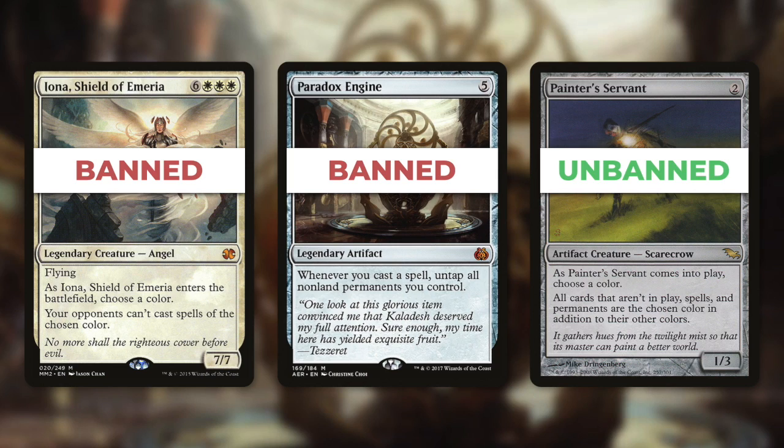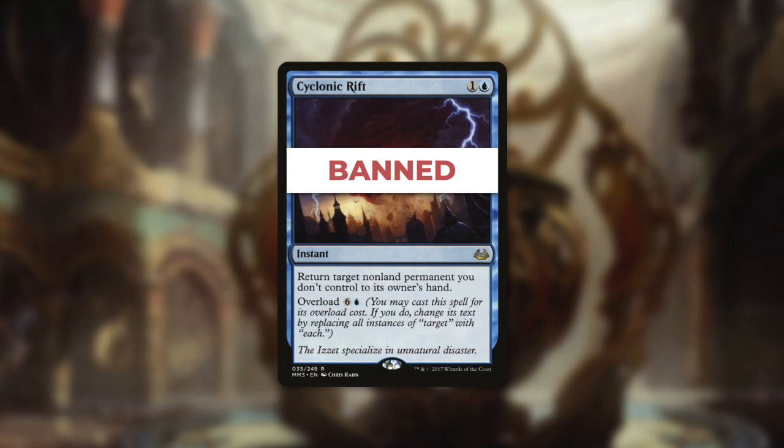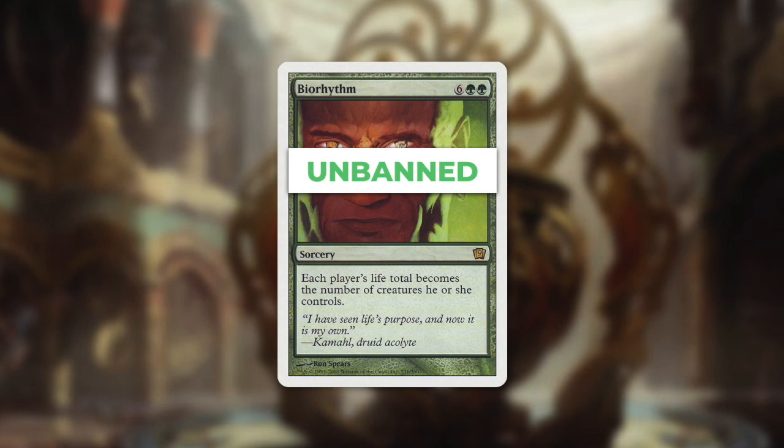Commander is a format enjoyed by many people with a lot of different perspectives. If you have your own play group you can play however you want. Your group can ban or unban any cards that you agree to. If you want to keep using Paradox Engine or Iona, just discuss it with your group. If your group doesn't want to see Painter's Servant unbanned, then keep it banned. Many people have been arguing that BioRhythm should be unbanned for quite some time, so if your group wants that unbanned, go ahead — there's absolutely nothing stopping you.